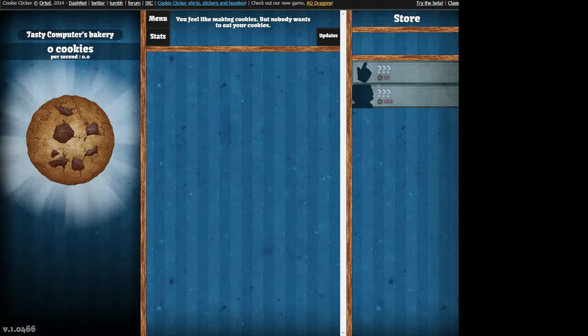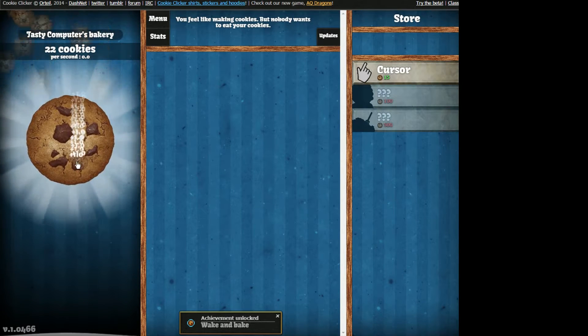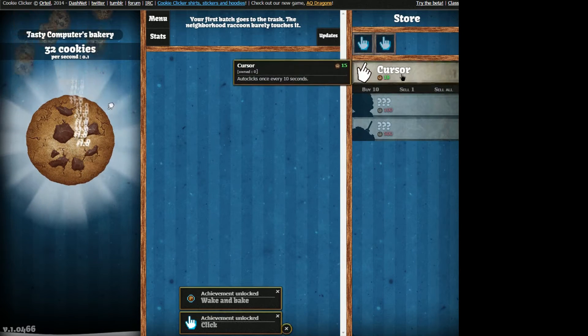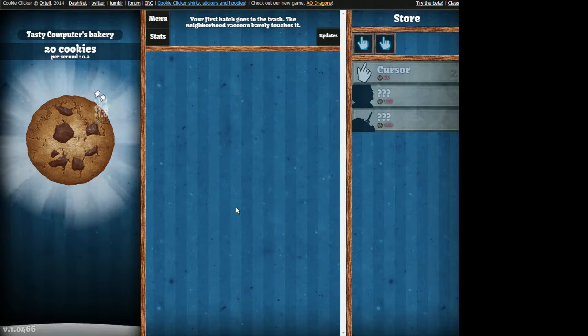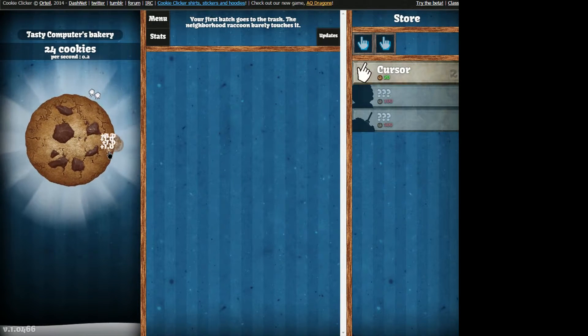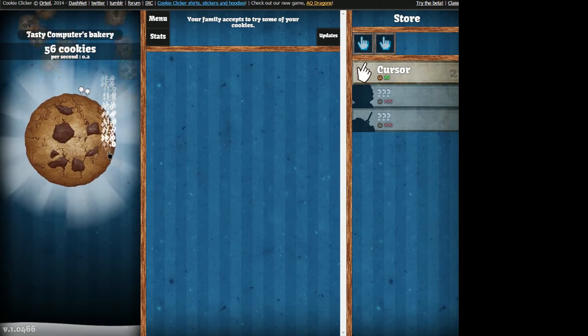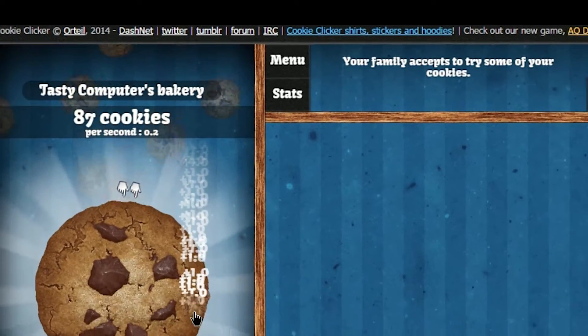In case you were living under a rock or something, Cookie Clicker was an in-browser game made in 2013 by Orteal. The gameplay itself is pretty straightforward — you make a lot of cookies, and then you use those cookies to buy more things that make you more cookies. Basically, it was a game in which you were trying to make the numbers on the screen go up. And up. And really, that was about it.